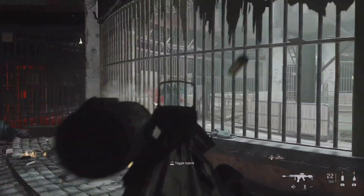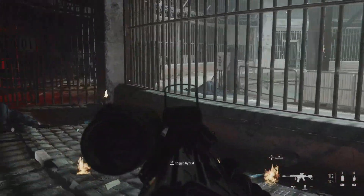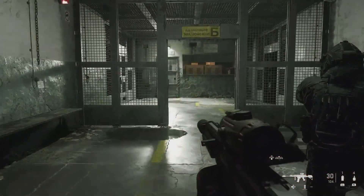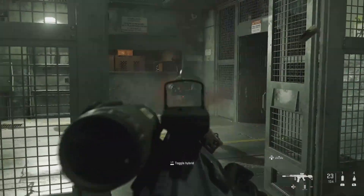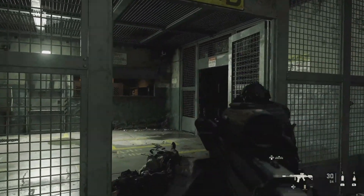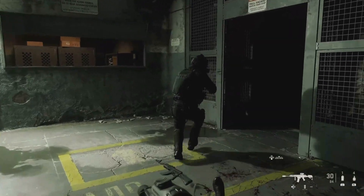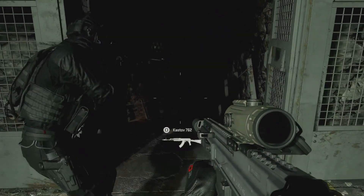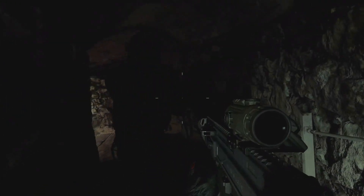We end up seeing that the graphics haven't really changed all that much, aside from the lighting, which makes it look absolutely beautiful. But let's talk about how exactly this is going to work — who's behind that wall, who's behind that door? Well, the name of the mission is Operation Six Two Seven.